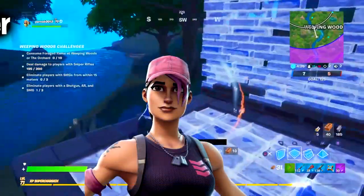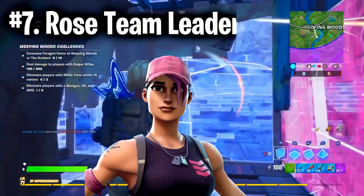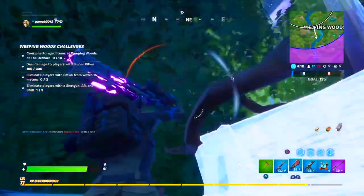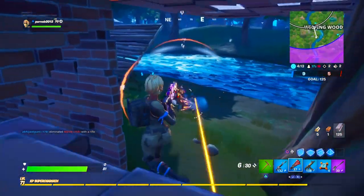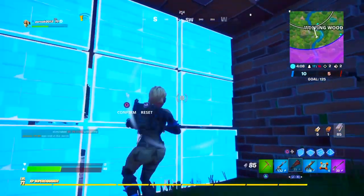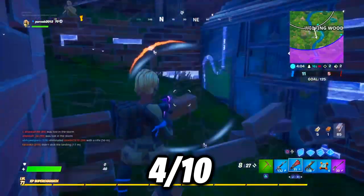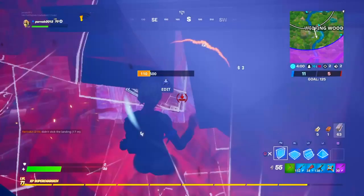Moving on to the number 7 spot, I've placed the Rose Team Leader skin. I think it's an average skin at best. I just don't understand why it's given legendary rarity — nothing about the skin seems legendary to me. It was available to those who bought Save the World, and it came with the Rosewood Axe, which is also decent at best. I'd give it a 4 out of 10, as it's not the best Save the World exclusive we could have gotten.